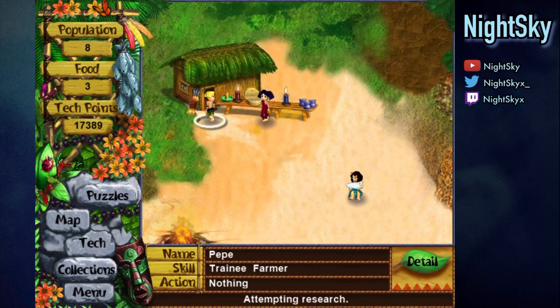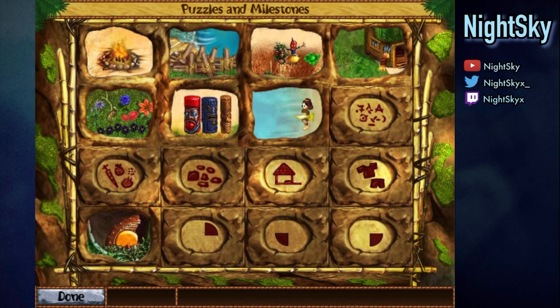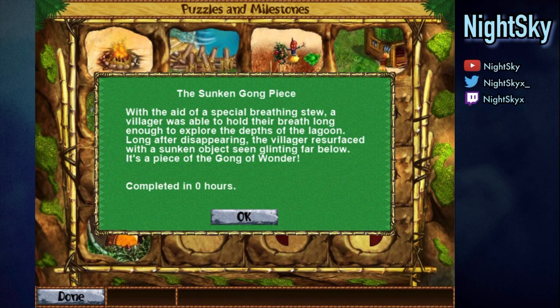Is that it? Oh, I guess we don't get a celebratory splash screen. Puzzle 13, the sunken gong piece. With the aid of a special breathing stew, a villager was able to hold their breath long enough to explore the depths of the lagoon. Long after disappearing, the villager resurfaced with the sunken object seen glistening far below. It's a piece of the gong of wonder, completed in zero hours.